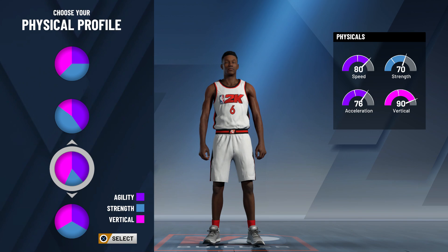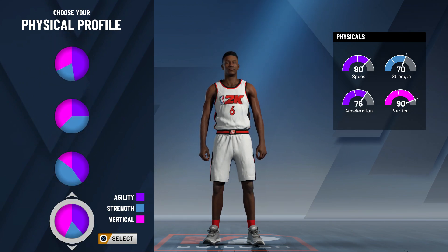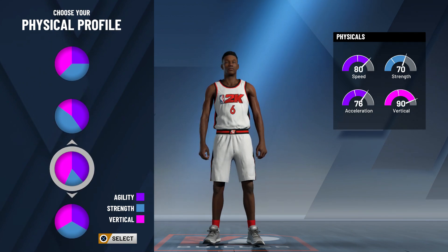For the skill breakdown, you're obviously gonna want to go with the one with the majority of the slasher. You're gonna want to be able to go up hard in the paint — if that's not what you're intending to do, don't make a slasher build. For the physical profile, you're gonna want to split it evenly between vertical and agility, because as a slasher you need a high vertical to be able to jump high and not get blocked.